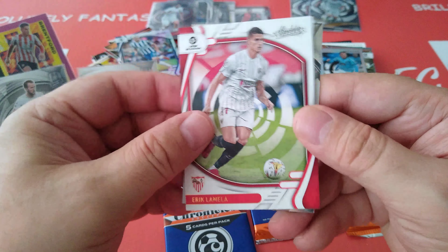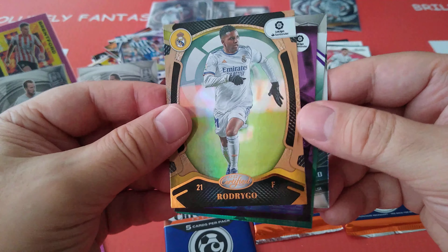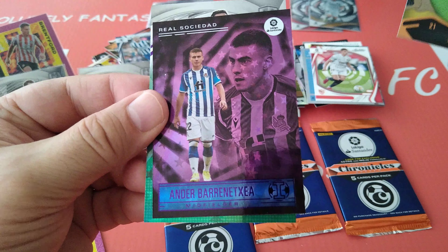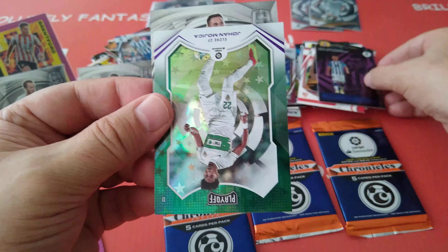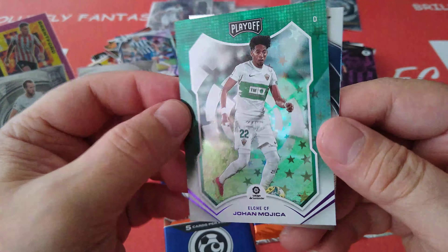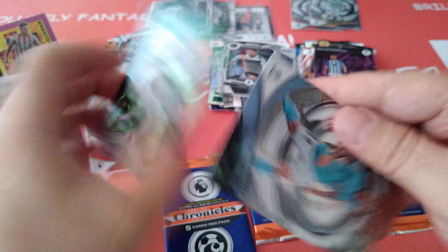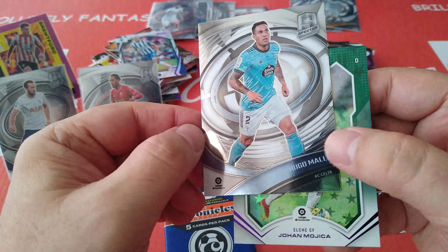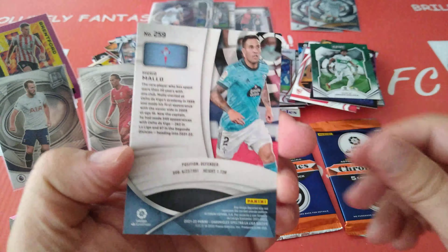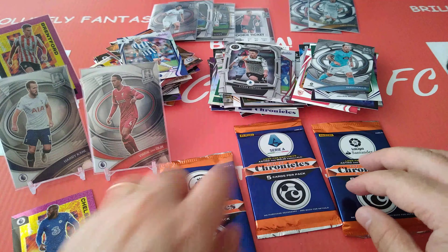Lamella ex-Spurs, Sevilla. Rodrigo — very nice card, Rodrigo for Real Madrid Certified. Followed by a double — can't believe that. Mojica in green, look at that Playoff green foil Astro. Followed by Malo Hugo Malo for Celta Vigo, Spectra. Last three packets guys — Premier League, Serie A and Spain.